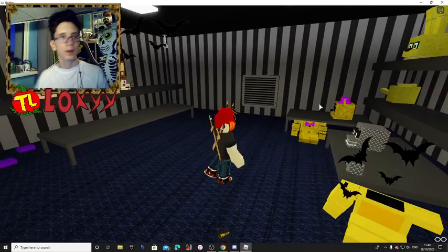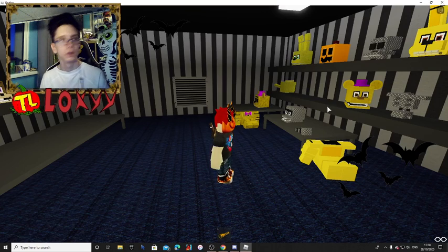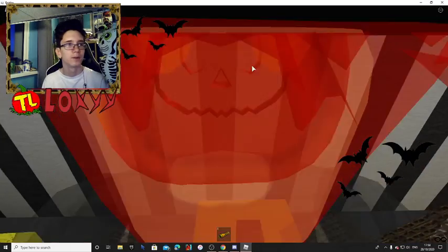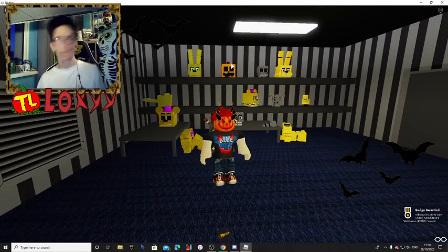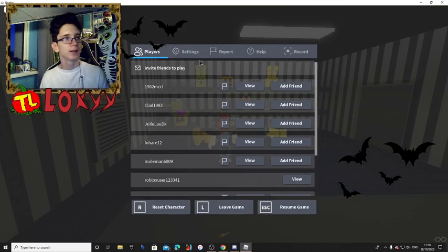Yeah, now we're in here. There should be a pumpkin right here. Yeah, it's that simple. You walk up to it and then boom, you get the Halloween skin. So yeah, let's reset.